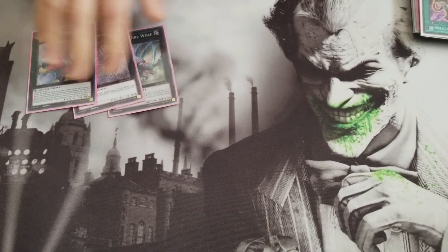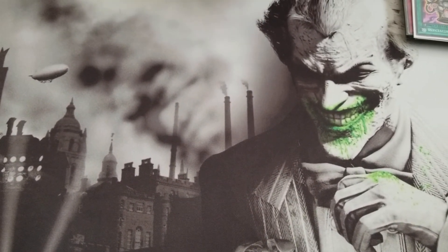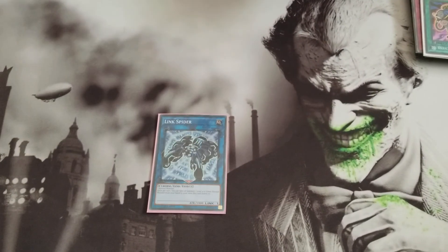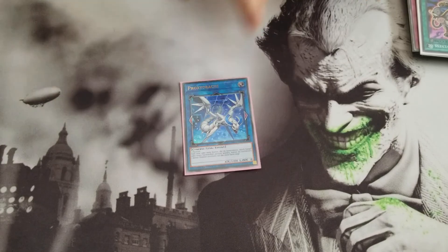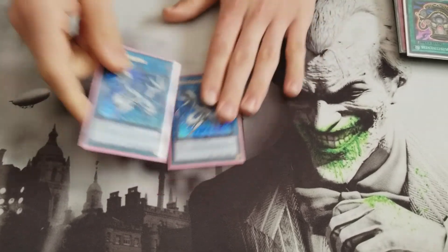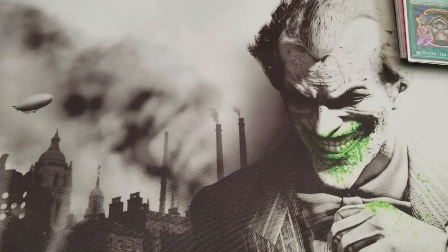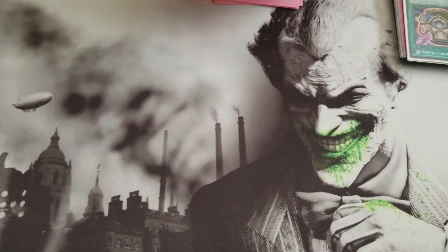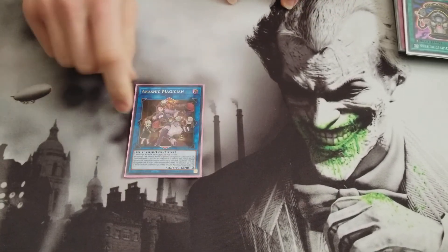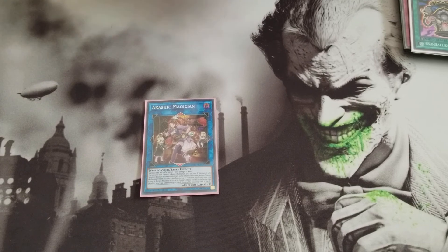I'm only running three Xyz Monsters in this deck — I'm not running Saryuja or the light that lets you draw two cards anymore. You run the one Link Spider because it helps you go into Decode Talker with Gofu. Two Proxy Dragons — you use one to make Decode Talker and you'll probably use one to make Borreload or something like that. You never really use them for their effects but you can, so they're nice to have. Abyss Dweller — I like Abyss Dweller because you take two of your pieces, get them back, summon this, and you bounce cards. It doesn't target either. So if your opponent has a Decode Talker you can summon this using the Decode Talker arrow it points to and bounce the Decode Talker back.